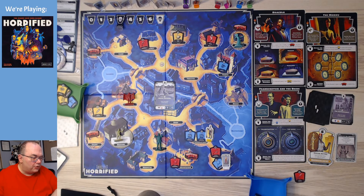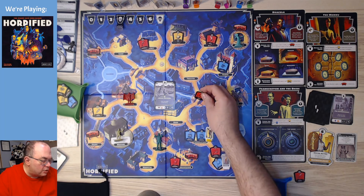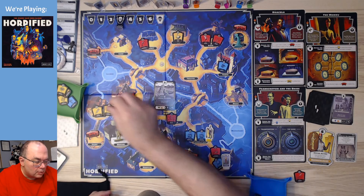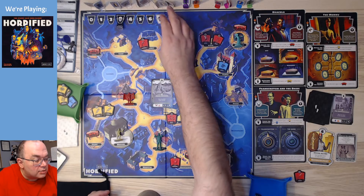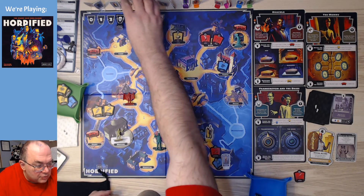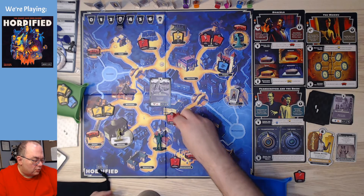First, we're going to place the three items. Place Renfield at the docks. Dracula's going to get to move twice, and I think that means they will catch up with us. Items go to: shop, barn, abbey. We place Renfield at the docks — I always mix up Fritz and Renfield. He's now at the docks, and we move one, two, and then three spaces.